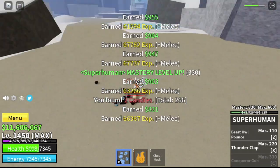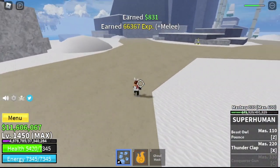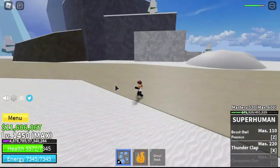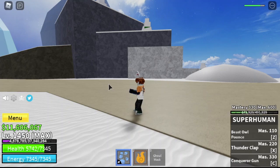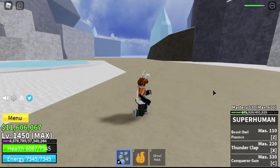I just fast-forwarded it. We already have 330 mastery. I'm going to show you all the skills. So we have three skills under the Superhuman fighting style: Beast Owl Bounce, Thunderclap, and Conqueror's Gun.